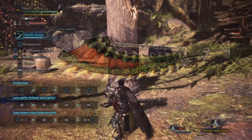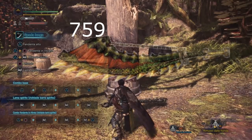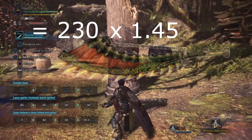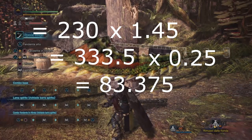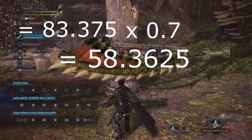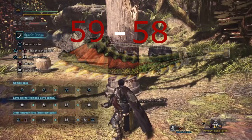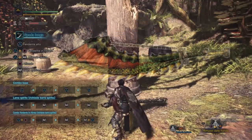Diamo ora un'occhiata alla Katana del Devil Joe. La River Calamity parte con un attacco di 759 e un elemento di 210. Occupiamoci prima del Row Damage: 759 va diviso per 3,3 e otteniamo 230. 230 va moltiplicato per 1,45, poi per il Motion Value 0,25 e infine per 0,7. Otteniamo così 58,3625, approssimato per difetto a 58. Notiamo subito che la differenza del Row Damage tra la Divine Slasher e la River Calamity è di appena un punto.